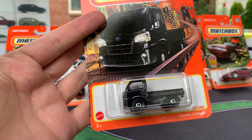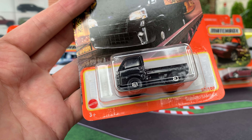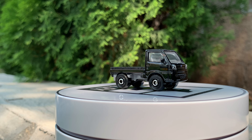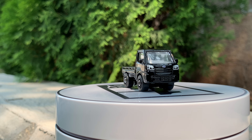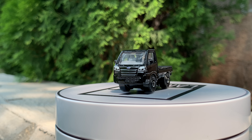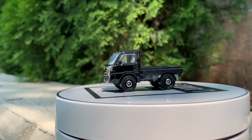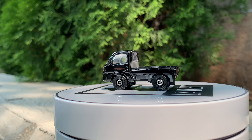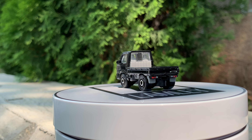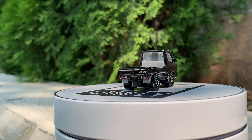We start with the Subaru Sandbar. We've seen it in several different colors — blue, white, Sriracha — and now we have it in plain black. Very cool tiny little Subaru K-car. I've seen a few of these hanging, but hopefully it's a casting that people appreciate, and one that Matchbox did right with that small scale.